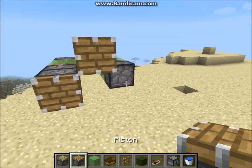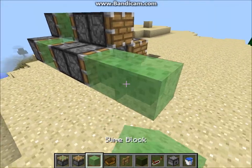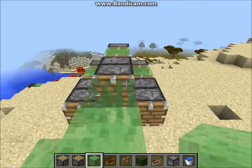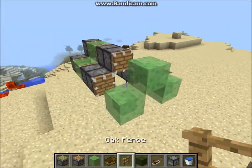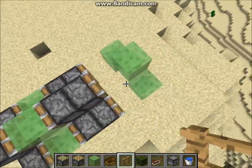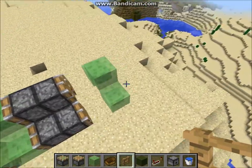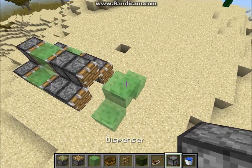Then you're going to want to place three more regular pistons on the back of those sticky pistons, come out one space, and place slime blocks like this. If you put redstone blocks on all these slime blocks it would work, but it wouldn't look like a plane and it would be difficult to ride — you'd probably fall through.